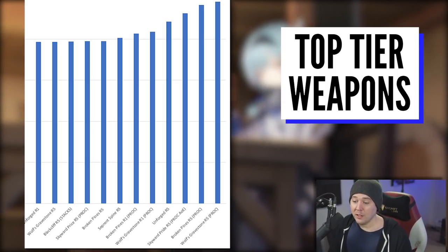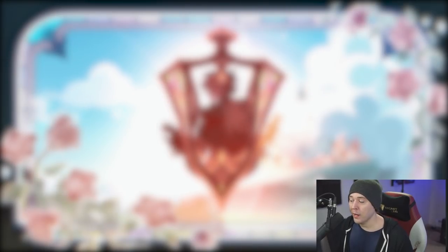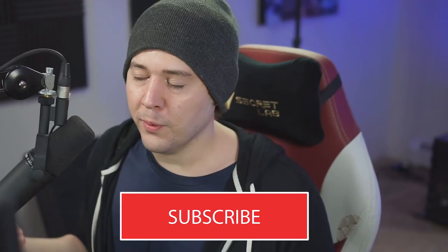Hopefully this gave you all the good information mathematically about what weapons to use for Eula. Remember how important that proc window is — if you proc and then start swapping characters out, you're not seeing the full benefit of those conditional weapons. Maybe consider a weapon like Serpent Spine, which isn't conditional as long as you have a shield. We're going to be pulling for her and I'll probably do a YouTube live stream — check out the Twitch as well. If you liked this video, leave a like and I'll see you in the next one.